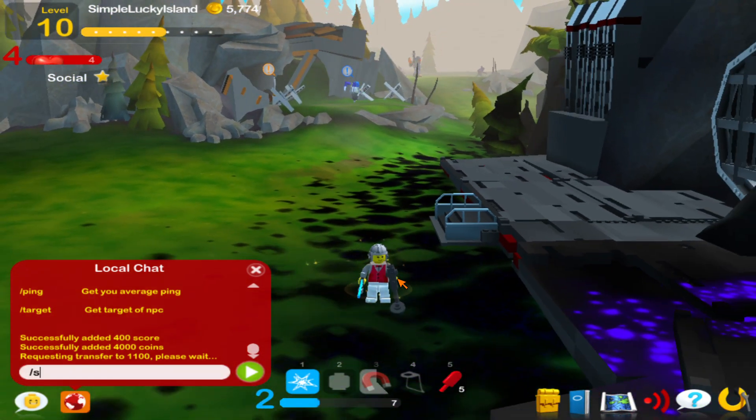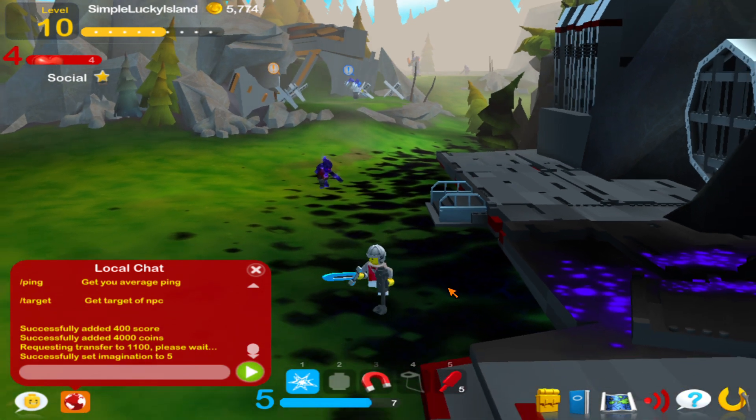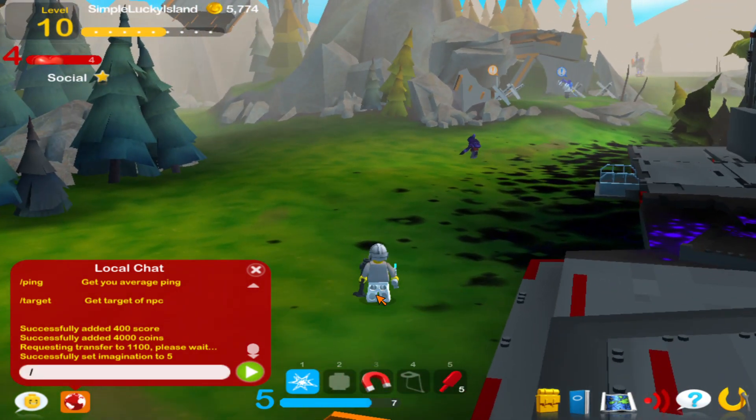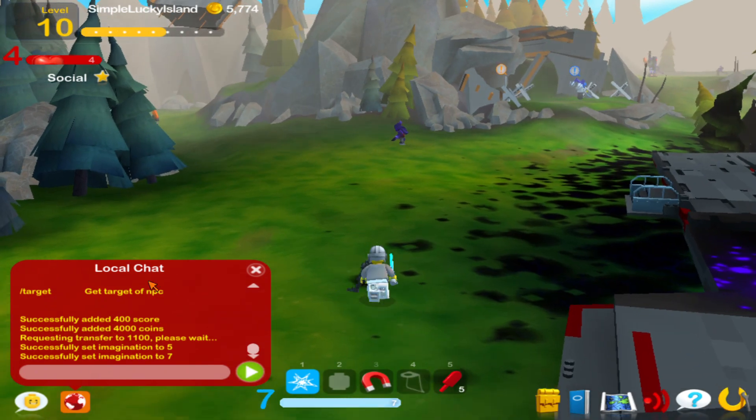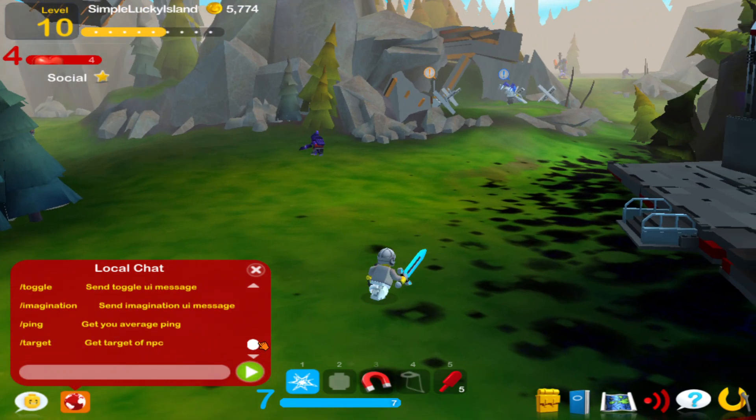The next command is the stat command. You type /stat and then which stat you want to set — such as imagination, health, or armor — followed by the value. Typing /stat imagination 5 will bring your imagination up to 5. It sets the value rather than adding to it, so /stat imagination 7 would bring it up to 7.